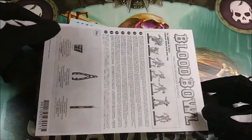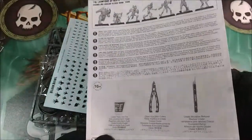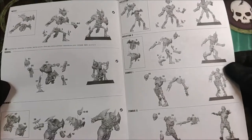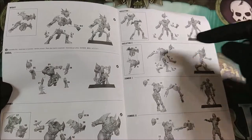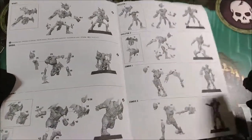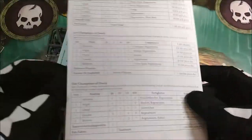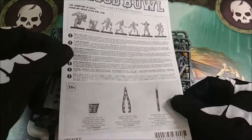The first thing we can find are the instructions on how to build the different miniatures inside. They are not too complicated, but I suggest you take note because they can be useful to understand how to build them and also how to modify them. Here we also have the profiles that you can use for Blood Bowl — really quite interesting.